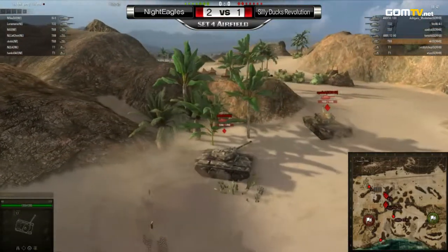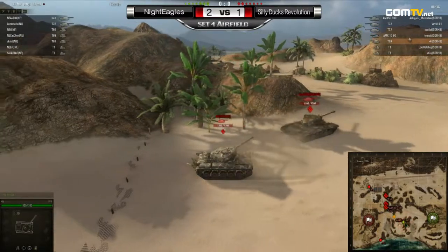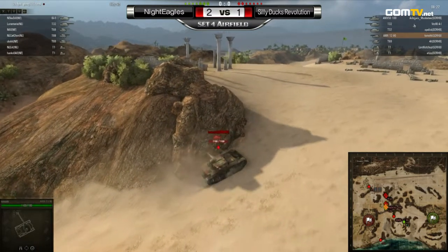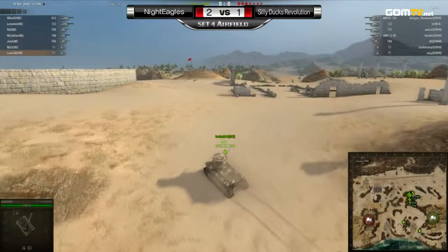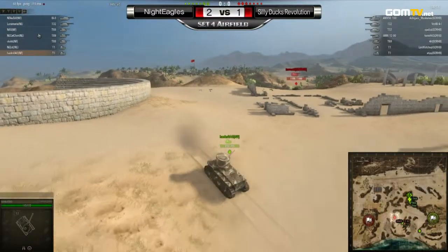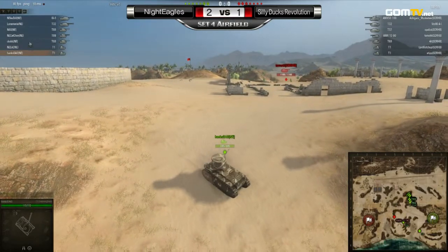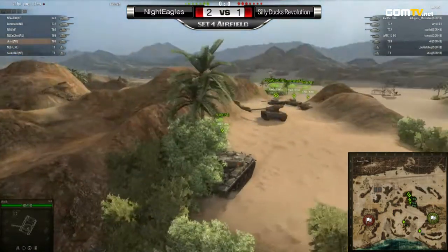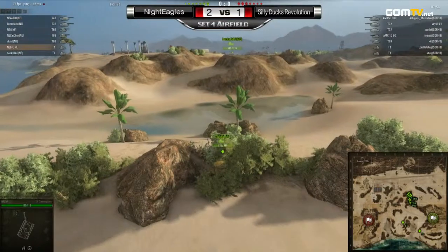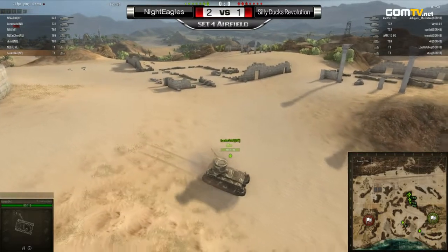The City Dogs Revolution are posting up on the slightly more western side behind those rocks — very well in cover at the moment. Anybody trying to break through that would have their hands full. It's pretty much a mirror setup for the Night Eagles as well, leaving both scouts to the southern area as eyes on target. They're being extremely careful of Tomoti and his AMX-13, because those T1s can go down in a flash if he manages to sneak in behind them. Just a standoff right now — both teams have a pretty good idea of where each other are.